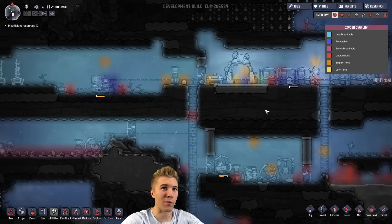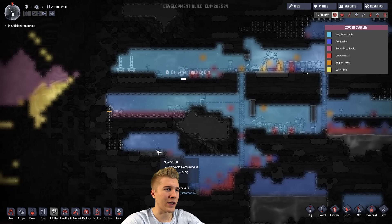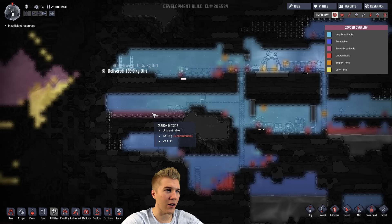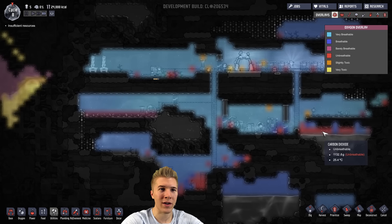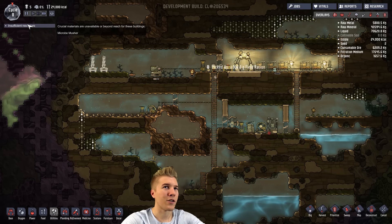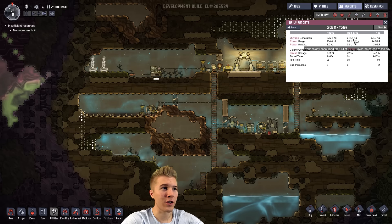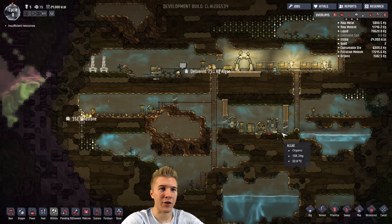Our oxygen levels are probably horrible. They're not good — they could be better. This area really needs it down here. There's a lot of carbon dioxide — why is there so much carbon dioxide? We need to be worried about that and the growing unbreathable air coming out of this water. It looks like we are generating enough oxygen overall — we've added more than we've removed — but certain areas are probably not working out as well as others.